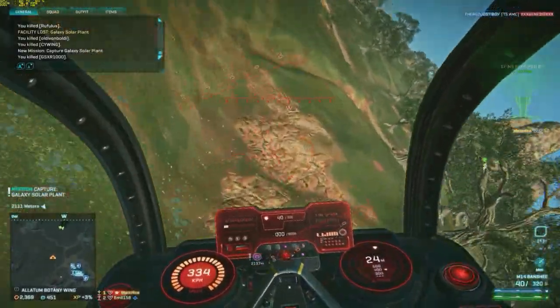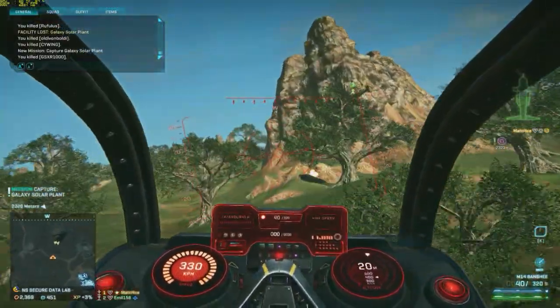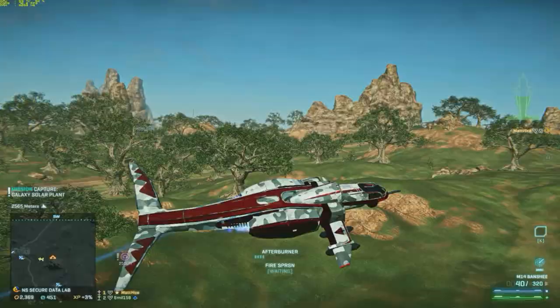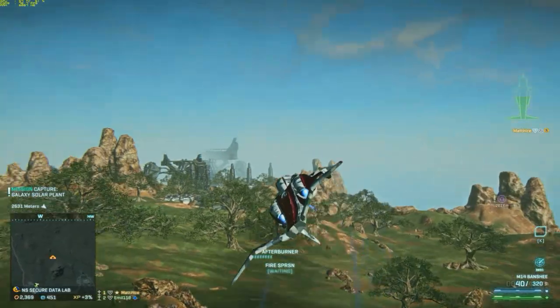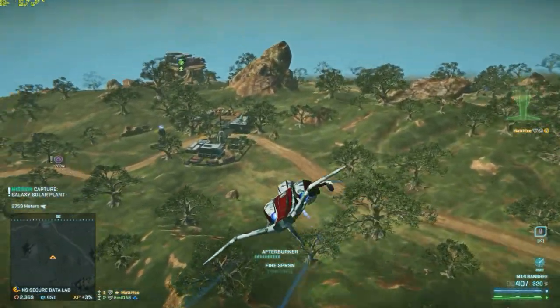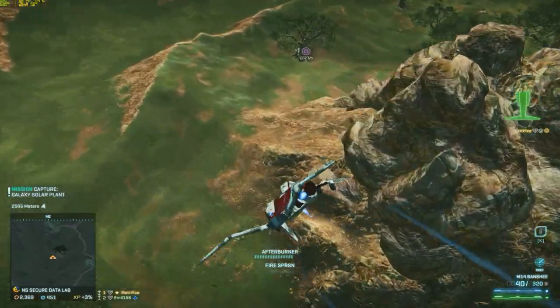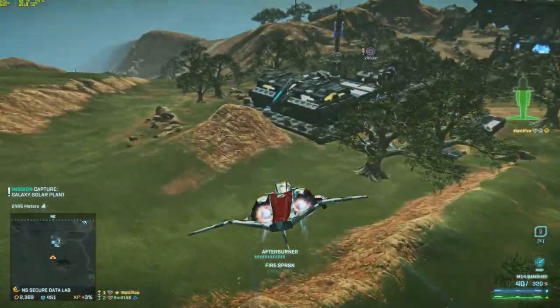Hey guys, this is Matthias. I want to show you a couple of coordinated air to ground attacks here. This is early morning, so the fight here at Alatum is basically the only one on the server. It isn't all that much, but the ones that are here we want to take out. They are still up on that rooftop of the spawn point on Botany Wing.